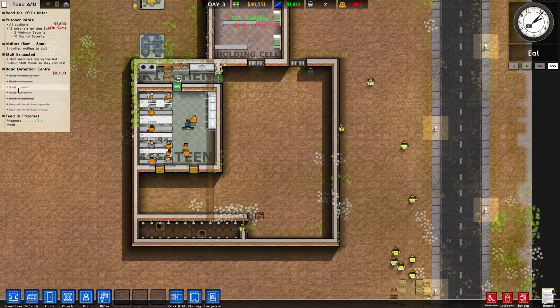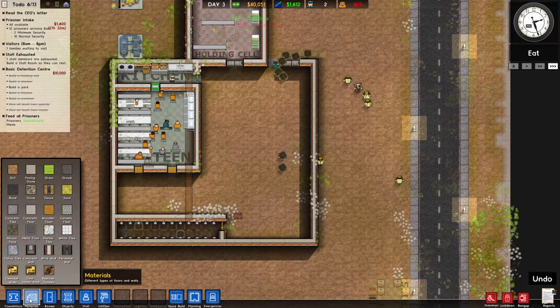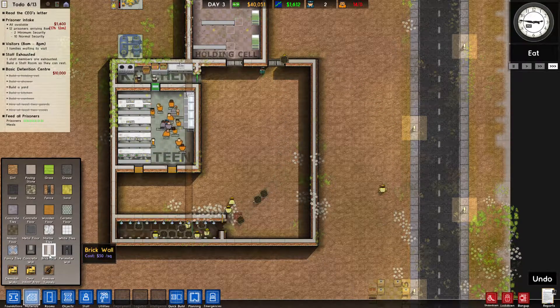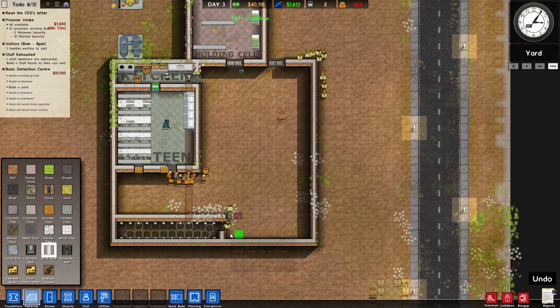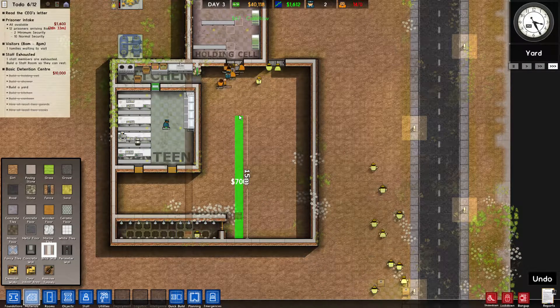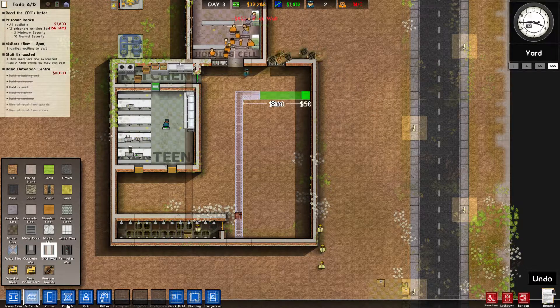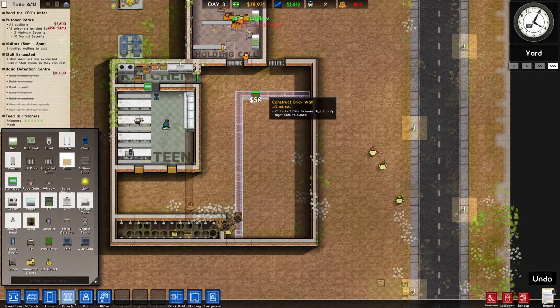One last thing we need to build for our grant is a yard. Once again, go down here — you can use a brick wall or a fence, whatever you want. I always use a brick wall. Leave some space for them to access the door, go over one, and do something like this. We'll add a couple doors for them to get into the yard.